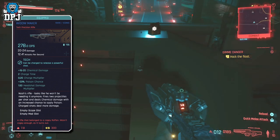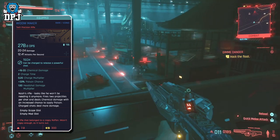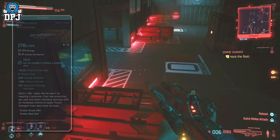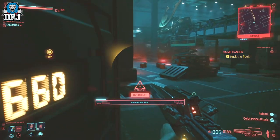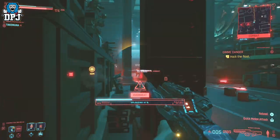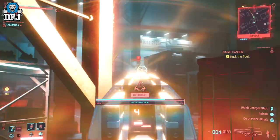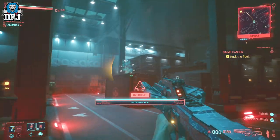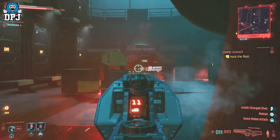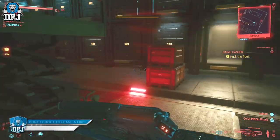Definitely grab this weapon if it isn't too late for you — this is a must have and will certainly help you along the way. The Widowmaker is a weapon exclusive to killing Nash when working with Panam within the Ghost Town mission, the 9th mission along after the prologue. If all dialogue options are correct with Panam, you will get a chance to go and kill Nash and take out his allies. Upon doing this, loot Nash's body and you will be rewarded this incredible Widowmaker precision rifle.